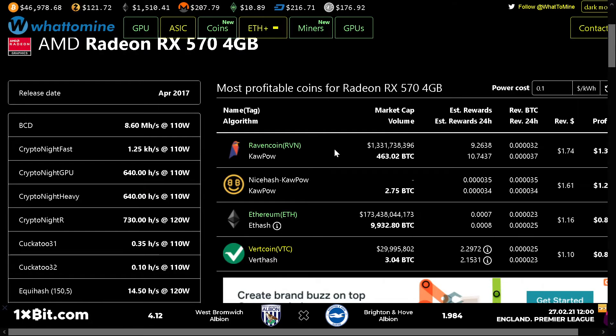Today the best coin to mine with this card is Ravencoin, but maybe if you have another card or if you have an NVIDIA, it will recommend another coin at another time. Hope that this information is useful, and thanks for watching.